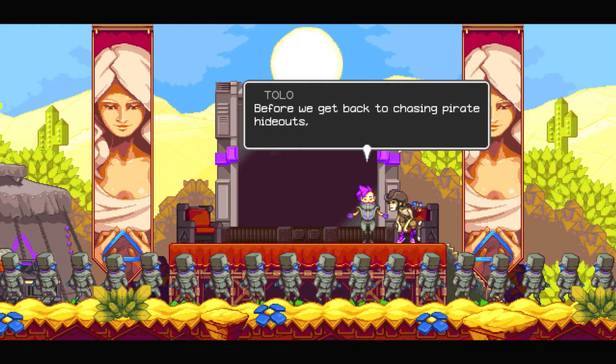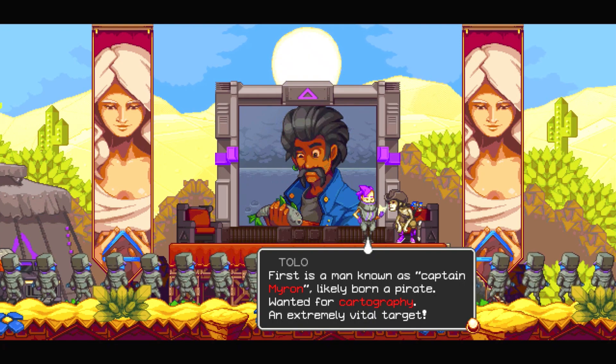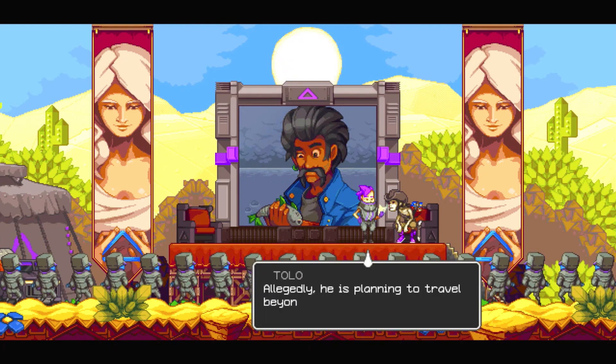Every disc gets hard to order in. Before we get back to chasing pirate hideouts, there are updates to our global wanted list. First is a man known as Captain Myron — likely born a pirate, wanted for cartography, an extremely vital target. Allegedly, he is planning to travel beyond this continent without any regard for Mother's blessings.